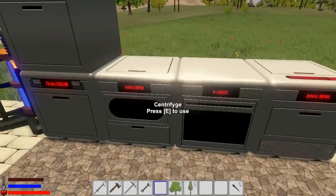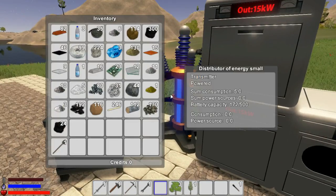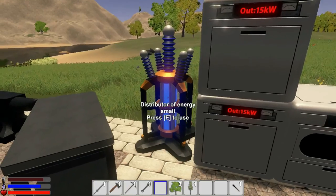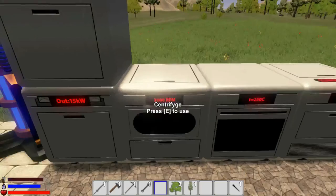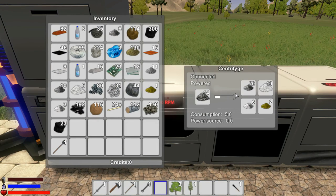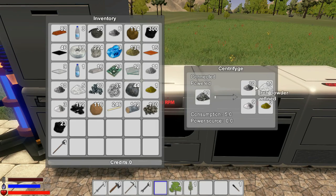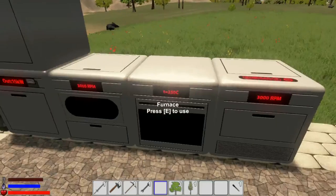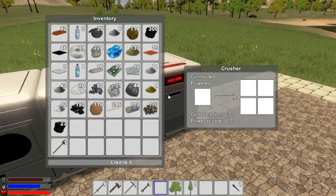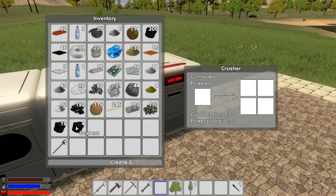Now we have powder iron ore. We can take that and throw it into the centrifuge to process it. We might need to add more coal ore into the furnace. The reason I have another generator is that if you want to have multiple machines running at the same time, that's very beneficial. Look at all these materials we're going to have — silver, titanium dioxide, iron powder refined — this should all turn into some great stuff.